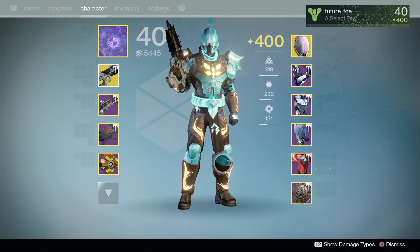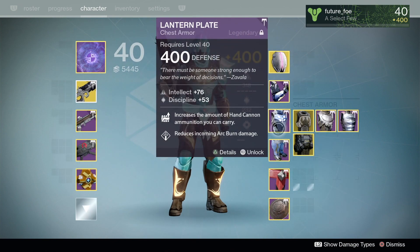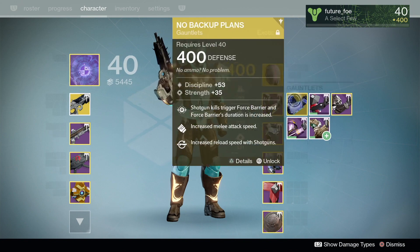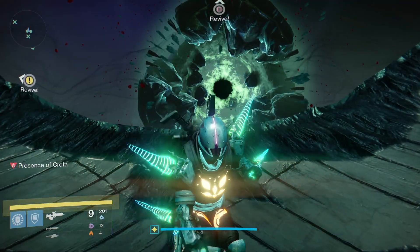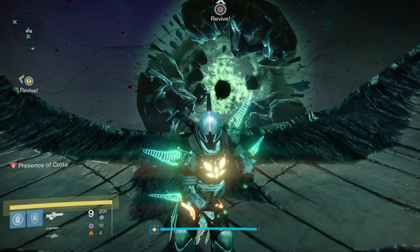Finally, I want to clarify that you do not have to complete the challenge modes to get the Age of Triumph ornaments — you simply have to play the raid while it's featured. In my run of Crota's End with my Titan, I happened to get the mark and the gauntlets, so I applied the ornaments to both of those. I really enjoyed what they did with Crota's End and I'm very excited to see what they did for Vault of Glass next week.